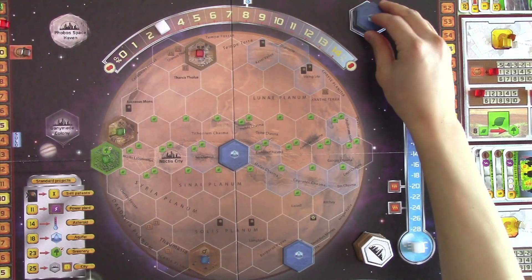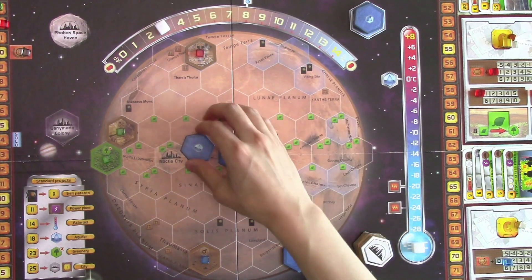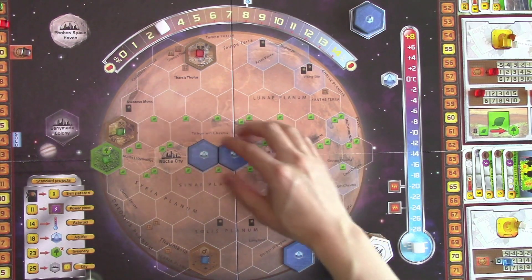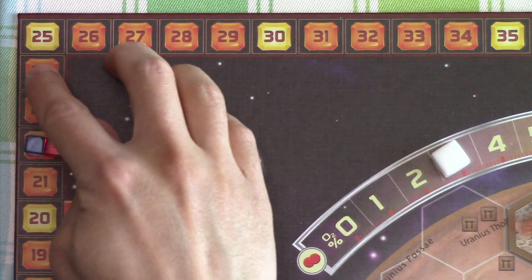We'll place the ocean tile - there are many choices, but let's place it here. So now we get a placement bonus of two plants, and because it's next to another ocean tile, we'll also get two credits as a placement bonus. And of course our terraforming rating is also increased by one.